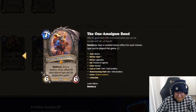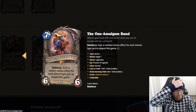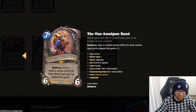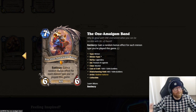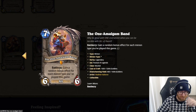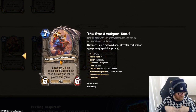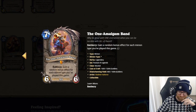7 mana 6-6 Amalgam — The One Amalgam Band. 'Why be good with one instrument when you can be terrible with all of them?' Gain a random bonus effect for each minion type you've played this game. I'm assuming the bonus effect is Taunt, Lifesteal, Rush, Windfury, Reborn — every keyword. In arena this is going to be like a 7 mana 6-6 Divine Shield with Rush or something. Something like N'Zoth summoning a board of 7 minions is probably stronger. If it's discovering stuff and doing really wacky things it'd be more fun. If it's just gaining a keyword, it'll be okay. The dev comment says bonus effect is not descriptive — leave it to Hearthstone to be vague.